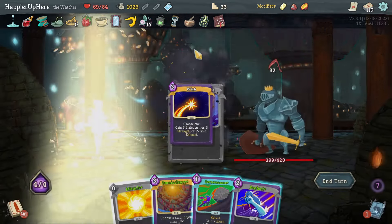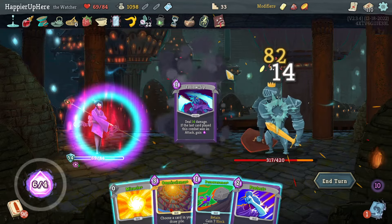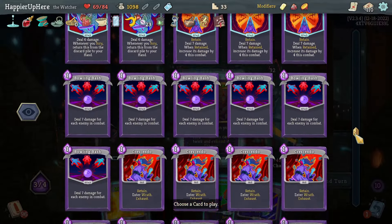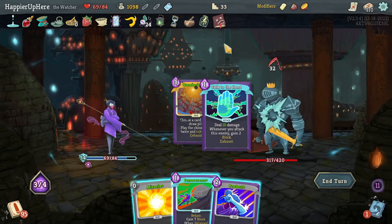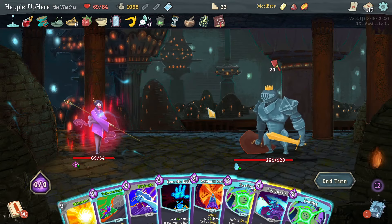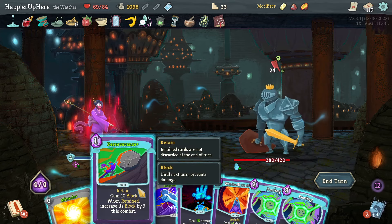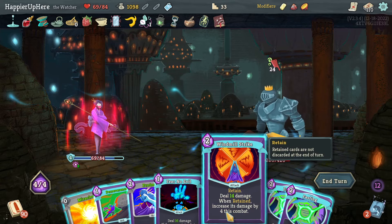The Wallop played three times - fully defended. Follow-Up gives me energy back, and I still have the Omniscience. I should Omniscience Talk to the Hand - that might be good. 24 incoming - I do have Fear No Evil, that's really good. Follow-Up first - can't transform yet. If I do Fear No Evil I should be fine. Let's play Windmill Strike twice then Fear No Evil so I'm fully defended.